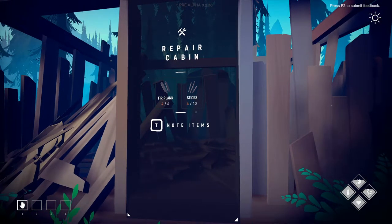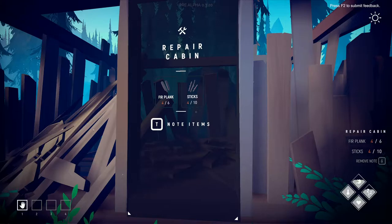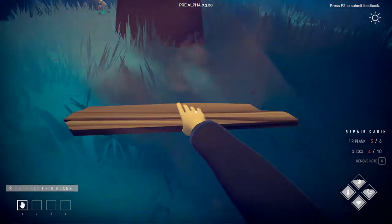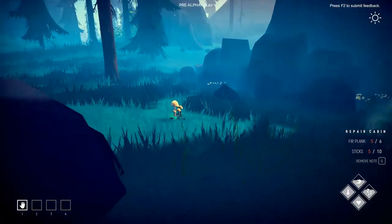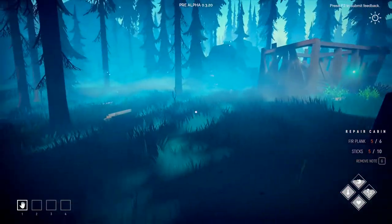To repair the cabin we need six fur planks and ten sticks. I don't know how we got here or where this cabin came from, but I guess we'll figure that out soon.